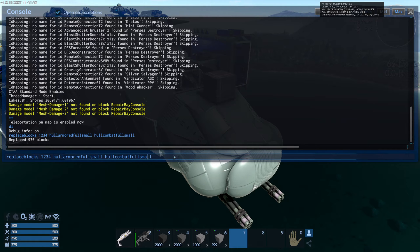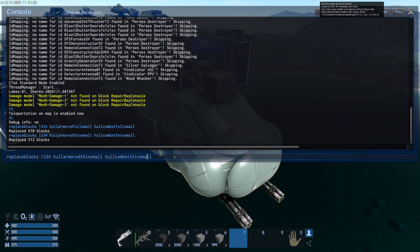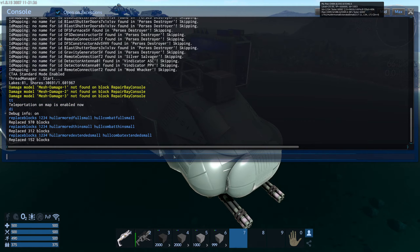There's hull full, there is hull thin — so change the full to a thin — hit it again, and then you have extended, so replace the thin with extended. That was 152 blocks. I'm hitting the up arrow on my keyboard to bring back the previous code that I typed. That's just a little shortcut.